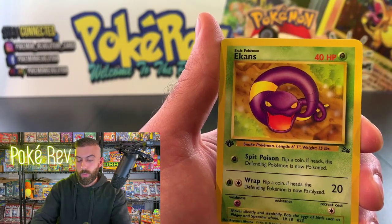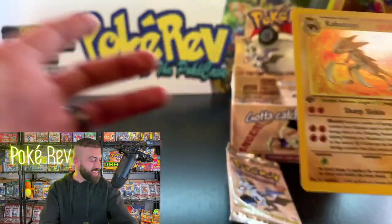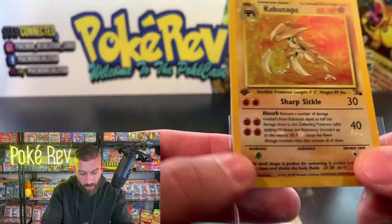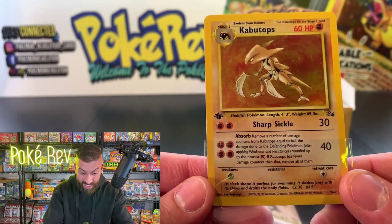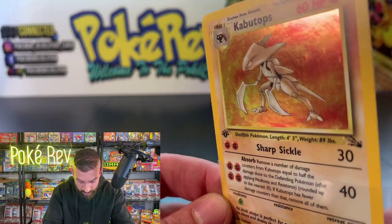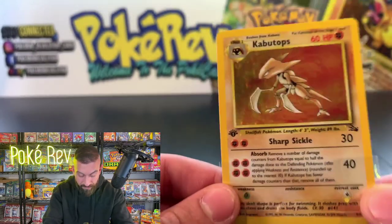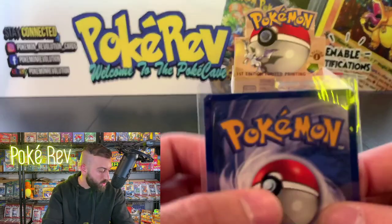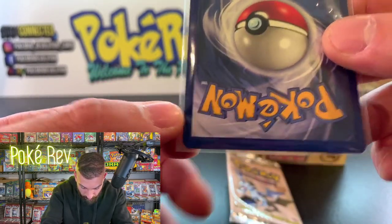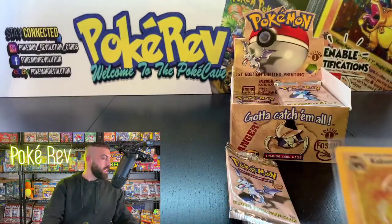We got a Geodude, Ekans — finishing it off with a Kabutops holo! One pack magic again for Samantha. That's two one-pack-magic pulls in a row. Let's check this holo up close — the centering is beautiful, spot-on centering. The holo — I don't see a thing. I know the rest of this box is going to be quality and fire.